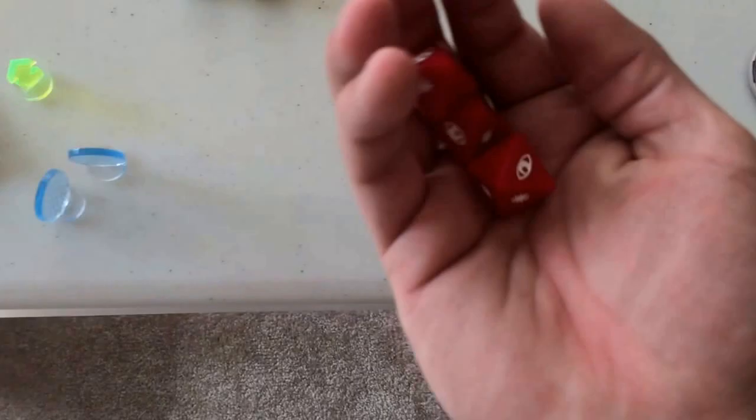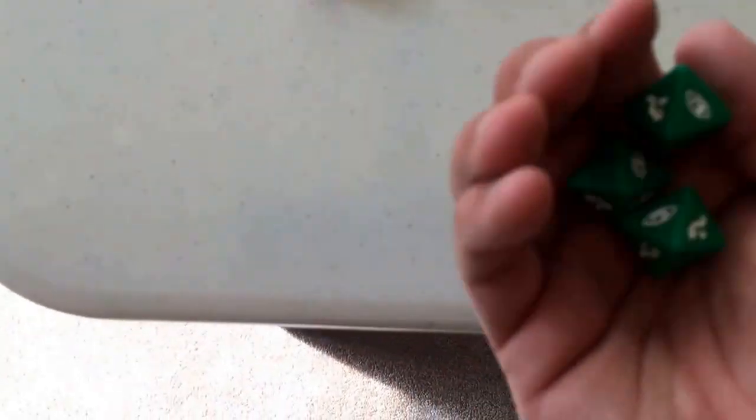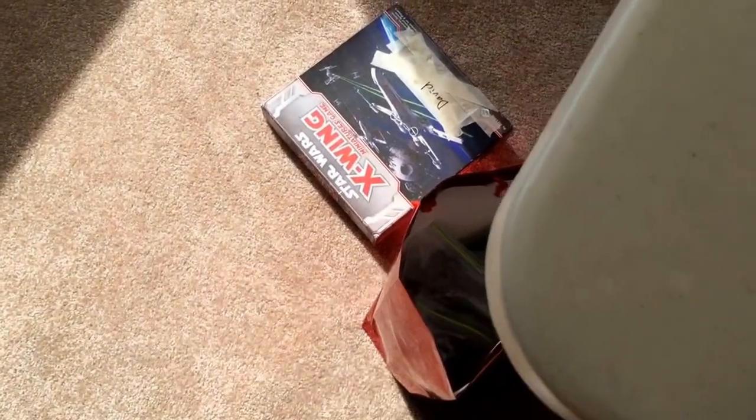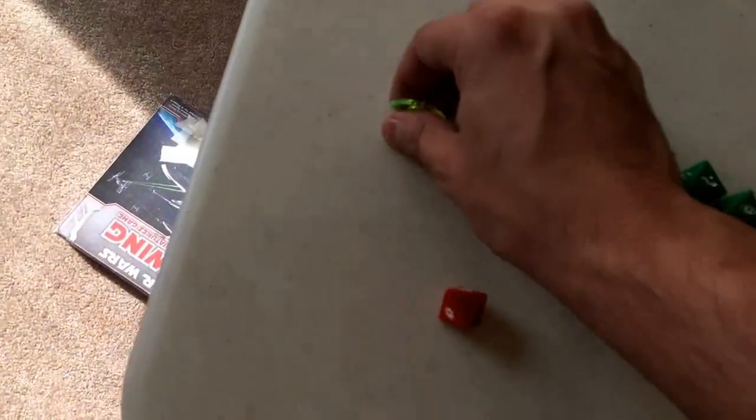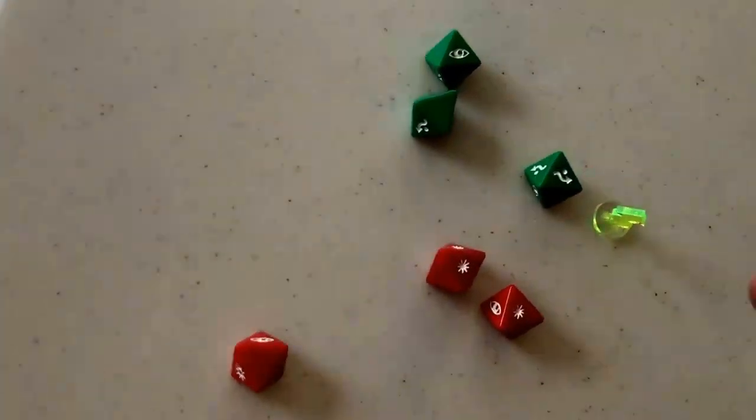Soontir is attacking at range 2, so it's 3 attack dice versus 3 defense dice. He rolls a hit, a focus, and a blank, and spends the focus to get 2 hits against the A-Wing. The A-Wing rolls an evade, a focus, a hit, and a blank, then spends the evade token to add one evade result, completely evading Soontir's shot.